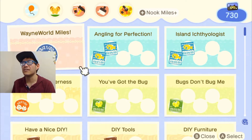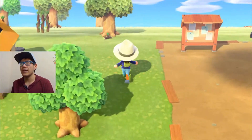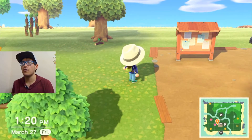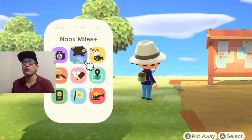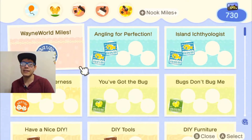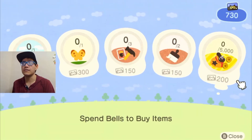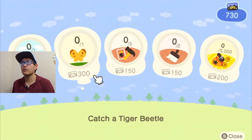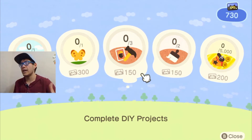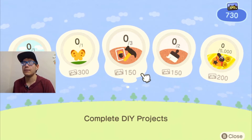You can see on the top right-hand side of the screen I have 730 Nook Miles to spend. After you get these Nook Miles you can redeem them for items in the game or to visit other islands. Just the fact they have Nook Miles to keep you going is absolutely fantastic — it gives this game more replayability and more things to do if you don't know what to do.